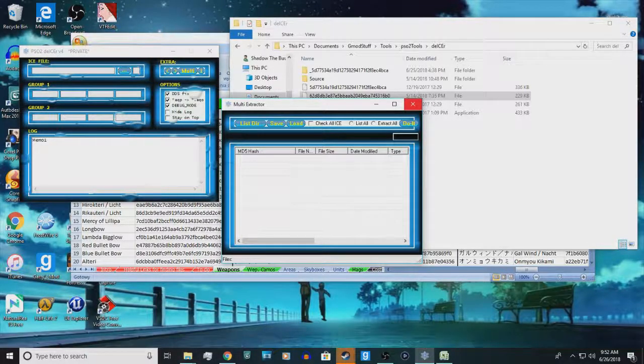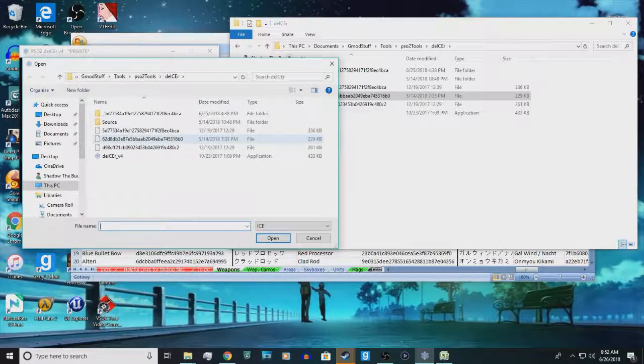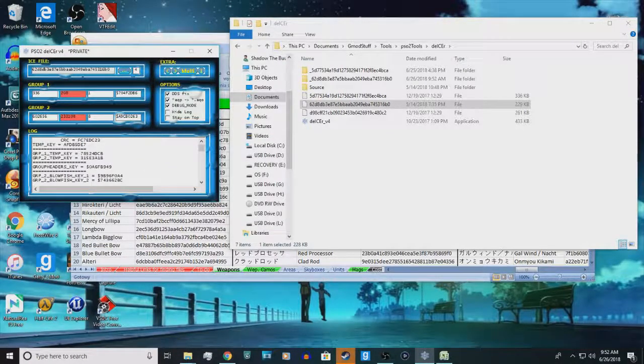Do not — and I cannot stress this enough — do not do this with the folder that all the game files are in. Because A, it's going to take a long time, and B, it won't do all of them because some will actually crash De-icer. So for right now I'm just going to do a single ICE file using the three dots, and open the 628db file. Once you open that and read all the text, you'll notice it has made a new folder with the same name as the file.